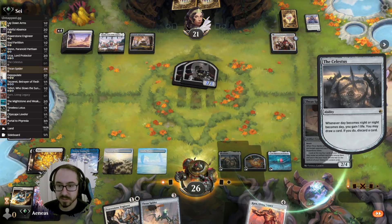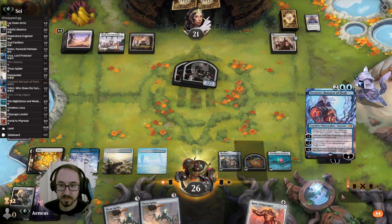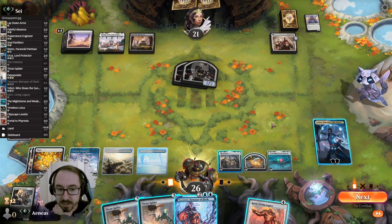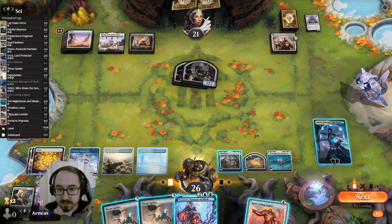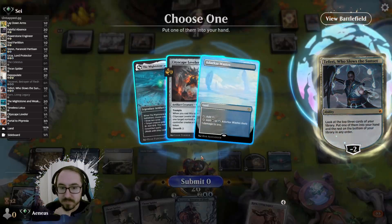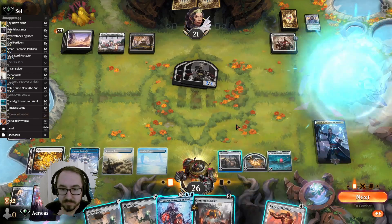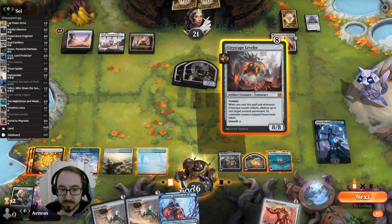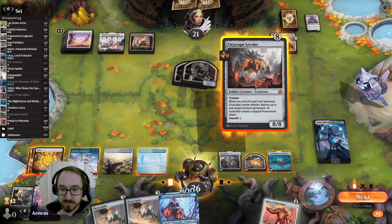I guess we take this and drop the Power Stone Engineer. It's interesting — I think I'm digging again with Teferi. They can already kill it so let's dig. Cityscape Leveler — yeah, I think I want that. I can blow up their Wedding Announcement now, but I only have two mana left after I do that.